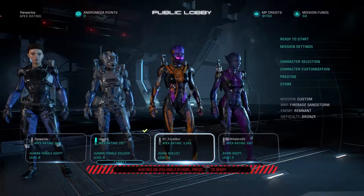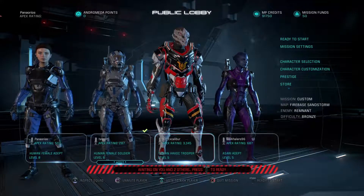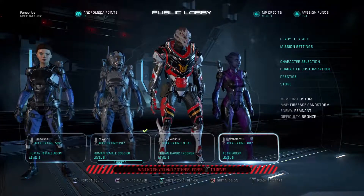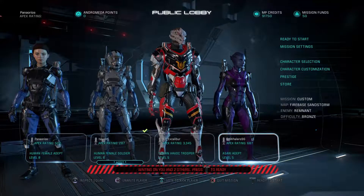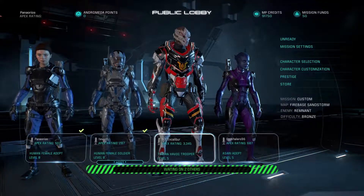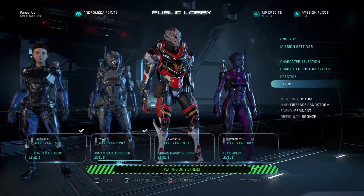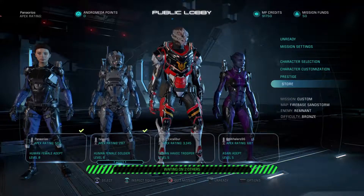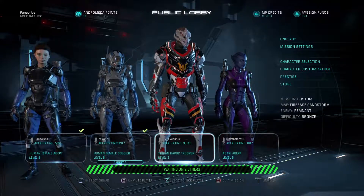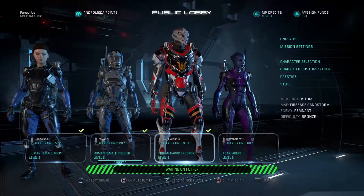Let me just meet everybody real quick. We got a human soldier, a Turian Havoc Trooper — I haven't seen that character before — and we have an Asari Adept. Hopefully me and her can combine our powers and get a good show going. I'm going to ready up. Make sure you always check the match type on the side there, because whoever the host is they can switch up what they actually want to do, even if they originally said bronze. For a low-level character, you're not going to have a good time if you end up in a silver match underleveled.